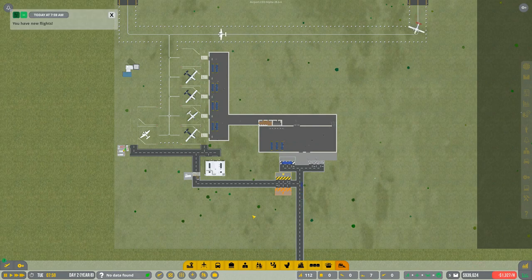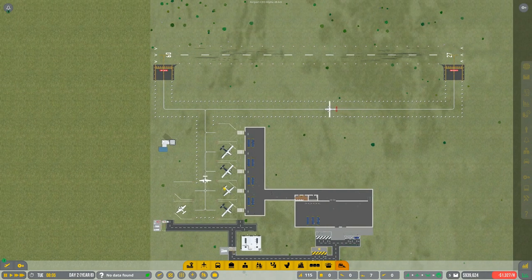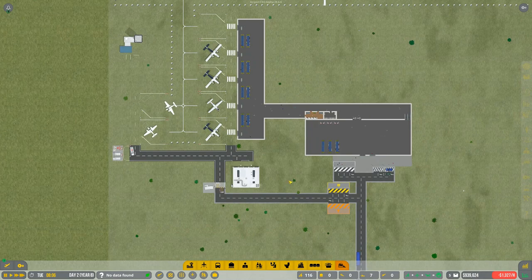Hey guys, Wonder North here and this is episode 8 of the let's play series I'm doing for the game Airport CEO. Some huge news - actually not just big, huge. I've been busy off camera saving us some money. As you can see we now have nine hundred and forty thousand dollars.